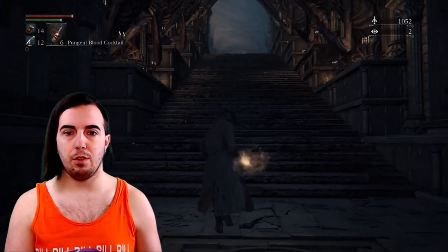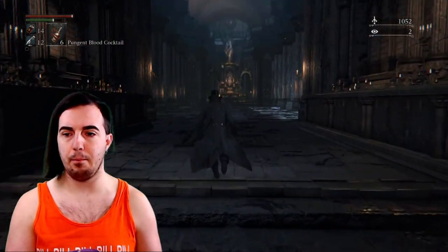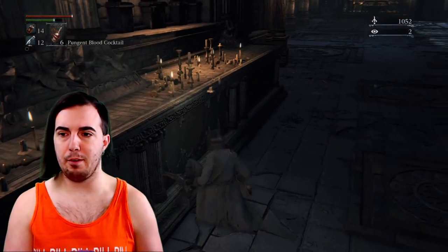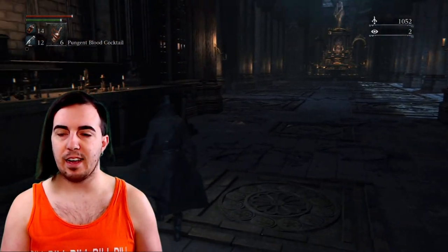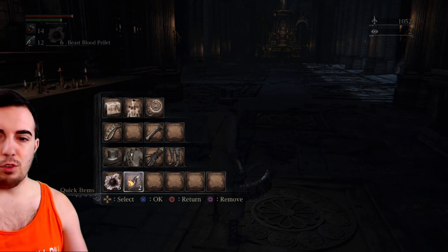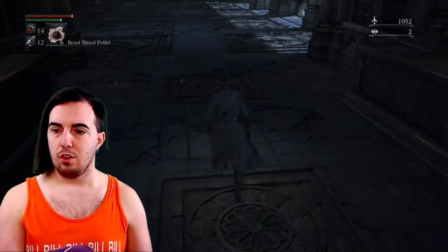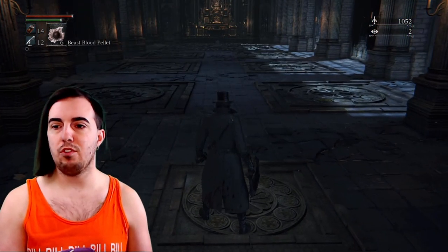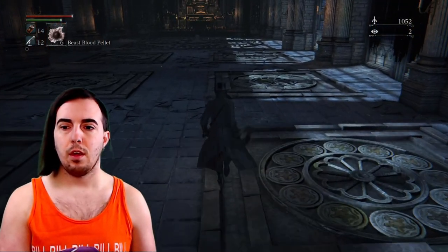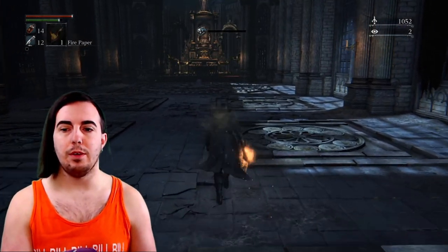And we are here for the fight. Whenever you're running up that stair, heading hard right, slow down so you'll be able to dodge roll instead of doing the jump animation — the jump animation doesn't give you any iframes but the roll does. As you can see, all we need are beast blood pellets and our fire paper. If you look into the arena, you are safe to walk up until the second square. Pop the beast blood pellet, the fire paper, and we are going in.